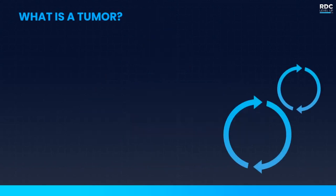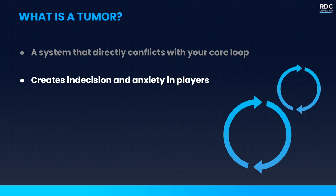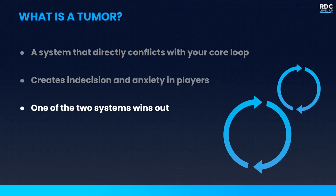That brings us back to tumors and why you want to avoid them. A tumor is a system that directly conflicts with or competes for player attention with your core loop. When you do this, you create indecision and anxiety in players — they're conflicted about which system to spend their time with. Ultimately they'll choose one, which leaves the other system to atrophy and die.